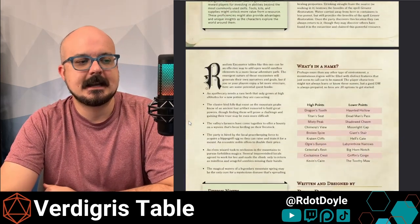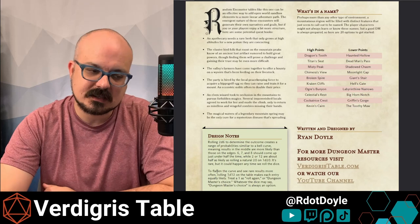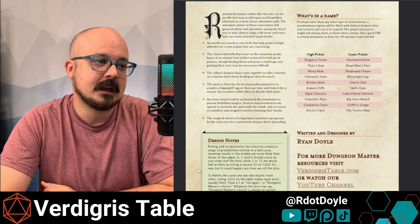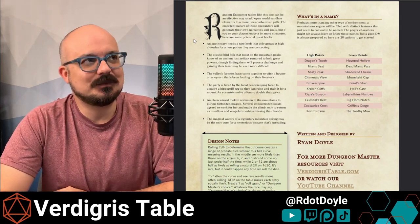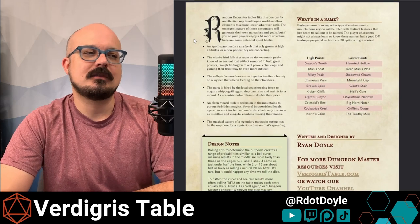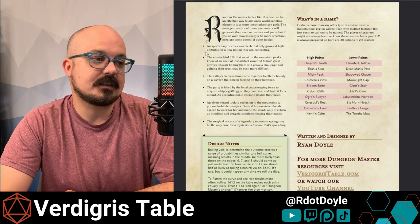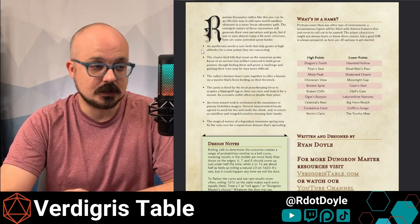And here's that restorative spring again. In this final page, beyond explaining how to use the benefits of the 2d6 and how to just roll a d12 and flatten that curve completely — making that wyvern equally as likely an outcome as 'what does your character want to tell us about themselves today?' — I've also included a batch of hooks. These are not necessarily instructions, but pictures on the box of Lego bricks for things you can assemble with this. For instance: an apothecary needs a rare herb that only grows at high altitudes for a new potion they are concocting — a little fetch quest, probably with an added benefit of getting the potion at the end or some gold.